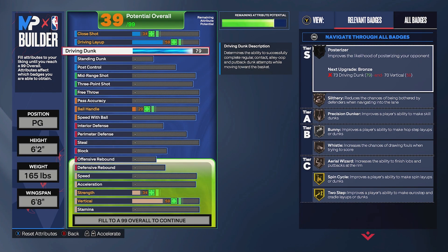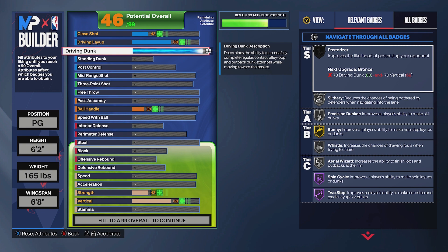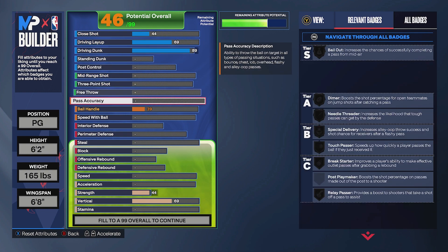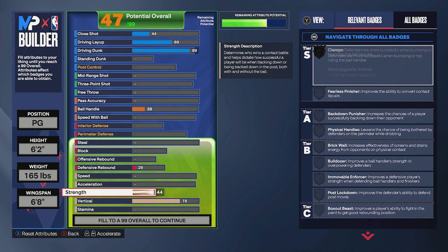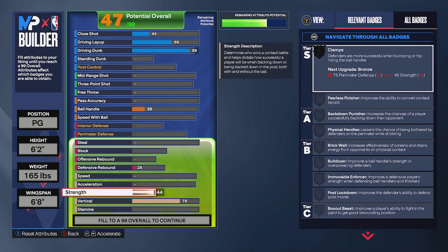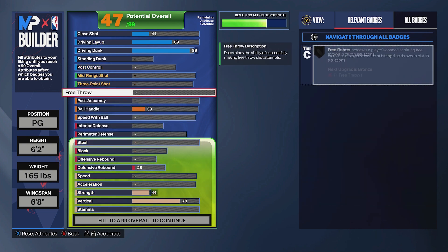The first thing we're going to do is unlock those tier two contact dunk animations — this also unlocks a bunch of better animations for your dunk packages. We're bringing the driving dunk up to an 89, and to meet the tier two contact dunk requirement we're also bringing our vertical up to a 78.